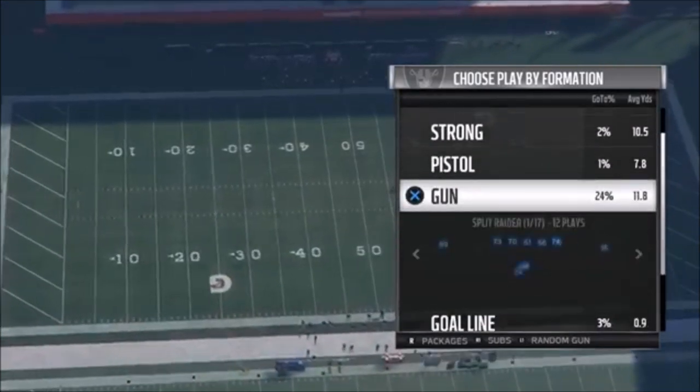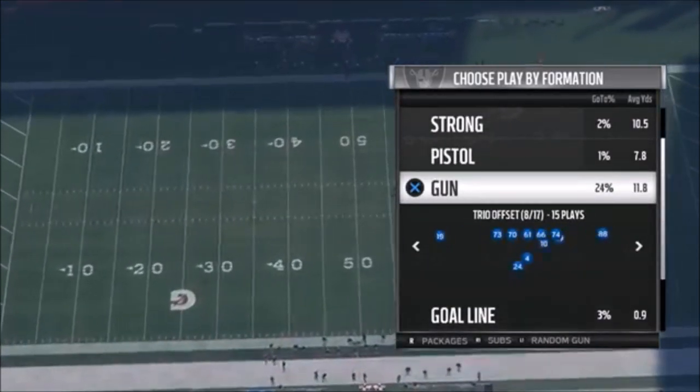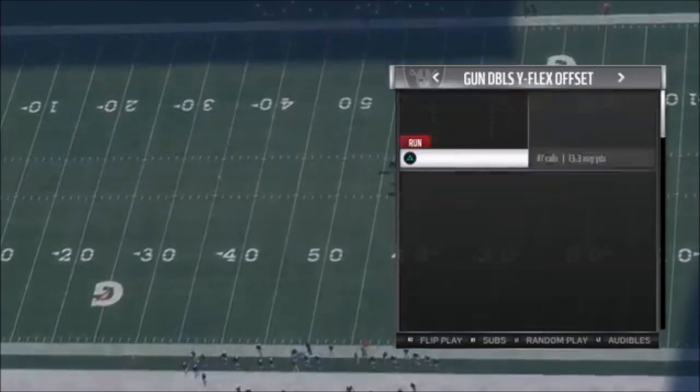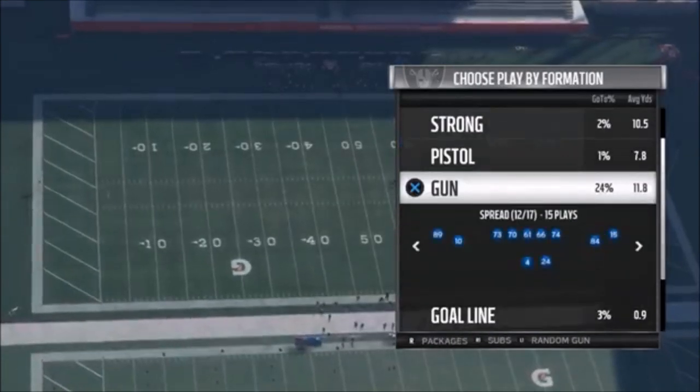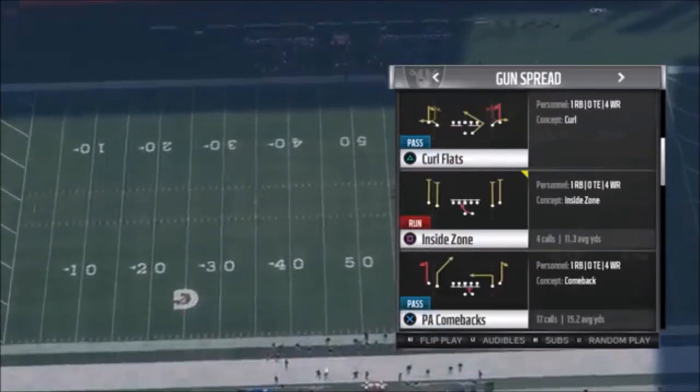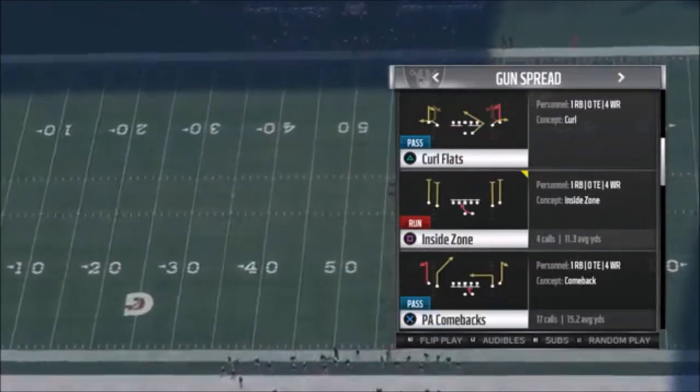Let's try to do a quick video here. We'll start off with cover two. This is the playbook I'm using right now, so I know it pretty well. I'm pretty sure it's the gun doubles wide flex — actually, it's the gun spread. So this is one you've probably seen online quite a bit. But I'll start with cover two and work my way back to cover four.